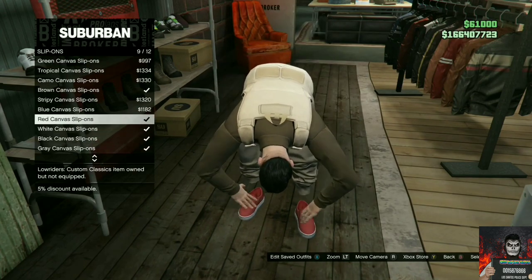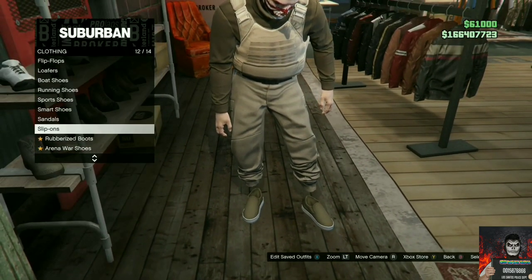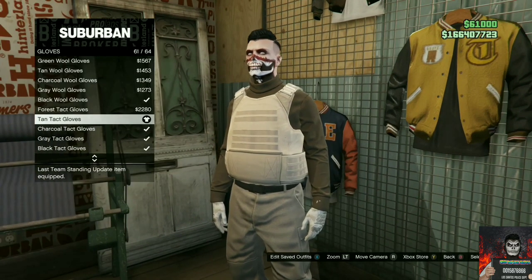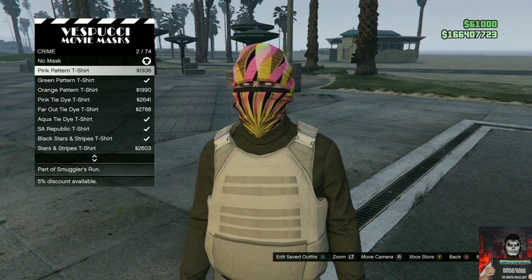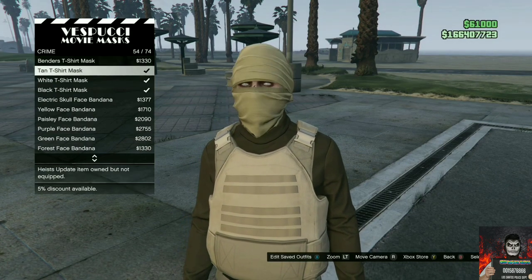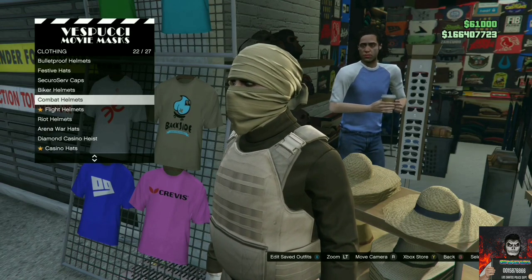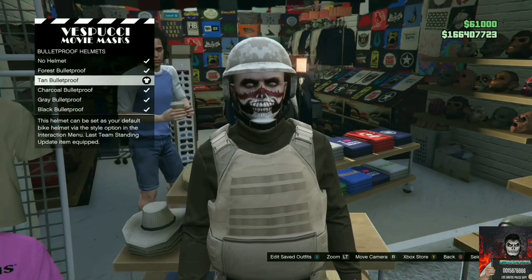Make your way over to the accessories, find gloves, and purchase the tan tack gloves. Make your way over to the mask store, find the crime section, and purchase the tan t-shirt mask. Save this as an outfit once. Move over to the left side of the mask store, find the bulletproof helmet section, and purchase the tan bulletproof.